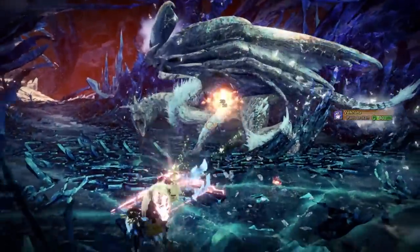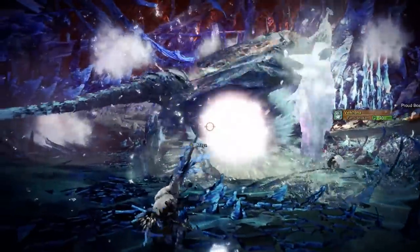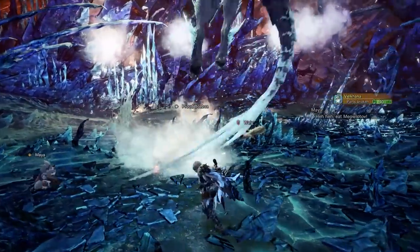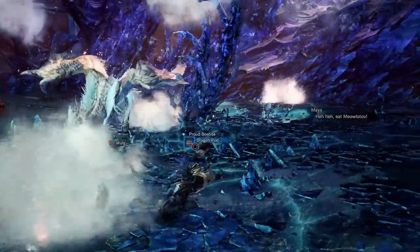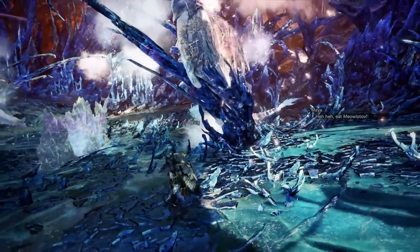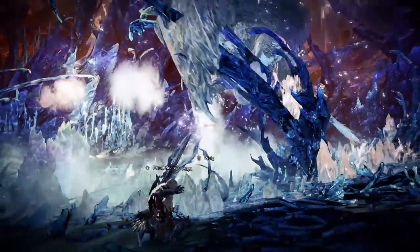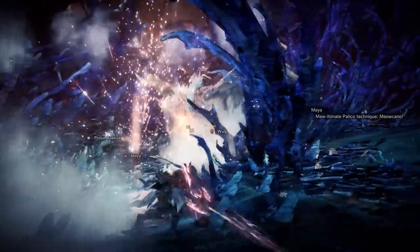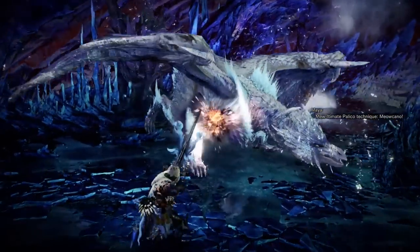So that is the True Critical Element build. You may see other hunters using slight variations — for example, dropping the Golden Lune Helm in favour of the Silver Rathalos Helm Beta and dropping the Silver Soul Greaves for the Garuga Greaves. This may lead to a little less survivability due to a drop in health boost, but may see an increase in overall DPS. I wanted a True Critical Element build that had a little bit of survivability when taking hits from monsters, but every build has its pros and cons.